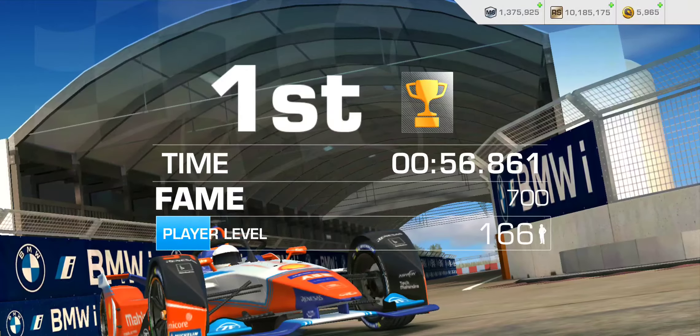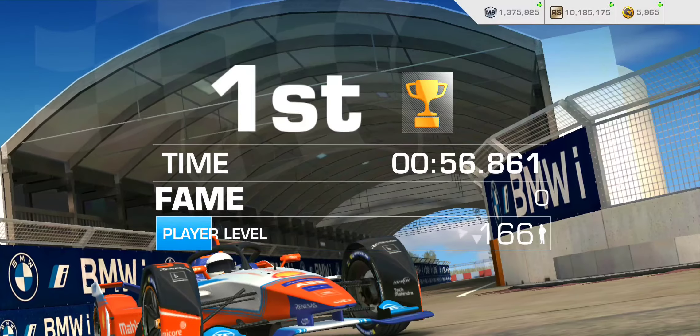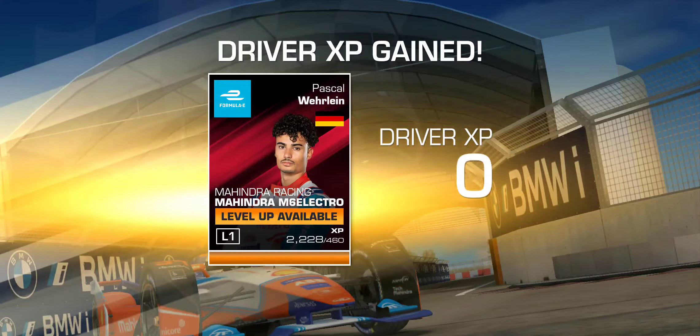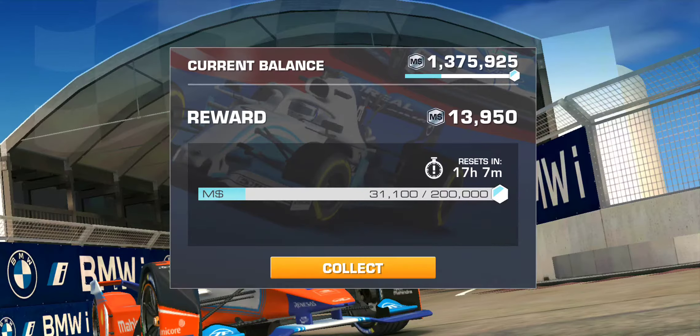56 seconds and change — so we actually improved on that lap time, didn't we? And that will get us another 589 driver experience points — driver XP, sort of like your Windows XP. And finishing first will get us another 13,950 Motorsport dollars.